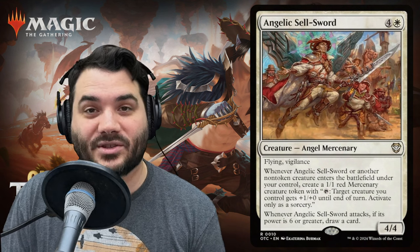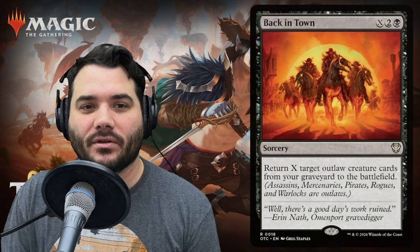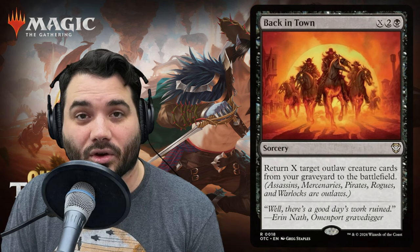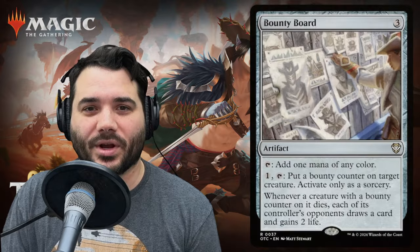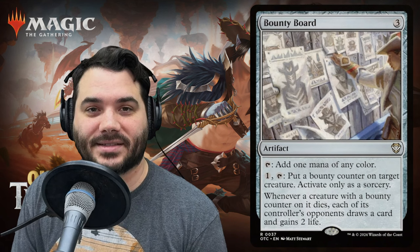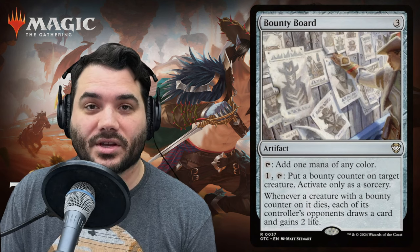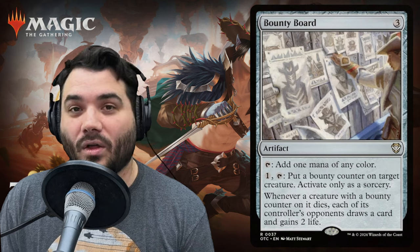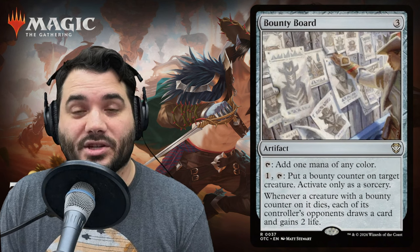Next we have Back in Town — X, two, and a black for a sorcery that returns X target outlaw cards from your graveyard to the battlefield. Some recursion specifically targeting outlaw creatures. Then we have Bounty Board, an artifact for three — taps for any one color of mana. You can pay one and tap it to put a bounty counter on a target creature. Whenever a creature with a bounty counter dies, each of its controller's opponents draws a card and gains two life.